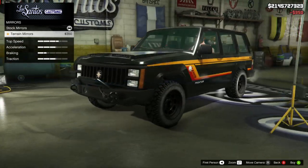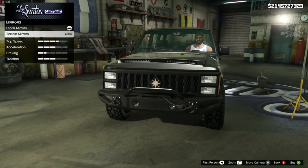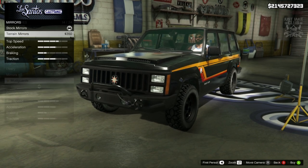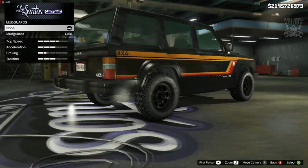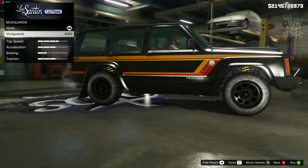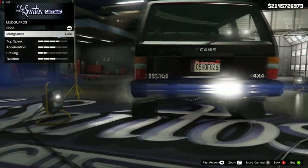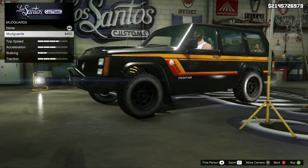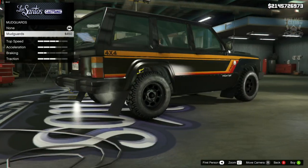Then for the mirrors — we get terrain mirrors, which are a nice change. I think they look really cool, a lot better than the stock mirrors, so I'm going to go with those. Then we get mud guards. Without them it looks pretty cool, but with them they kind of sit funny — it's like they're not actually attached to the car properly. So I'm just going to stay without mud guards.